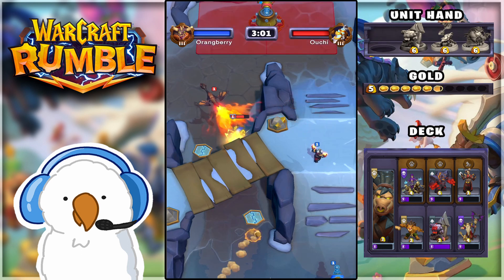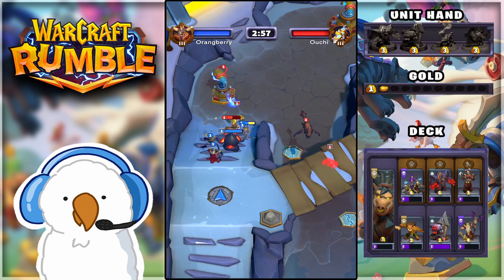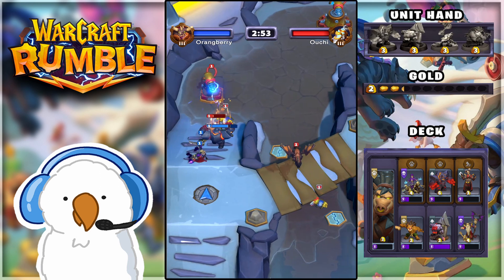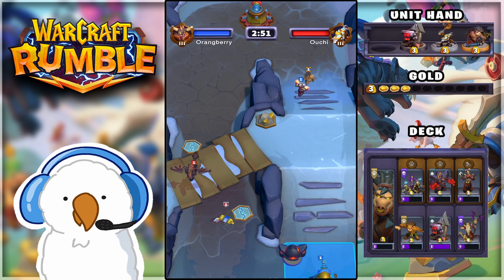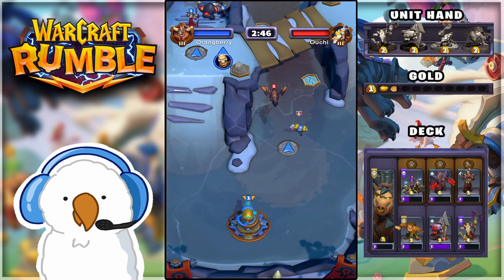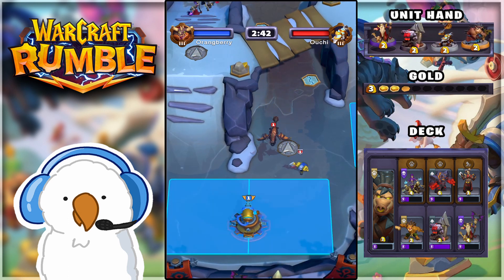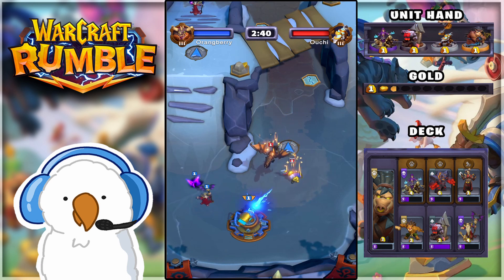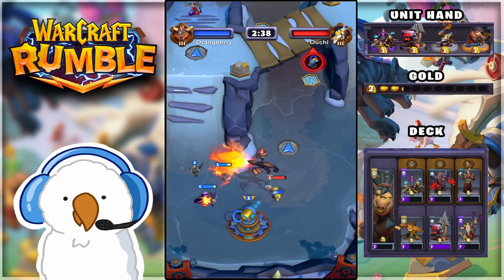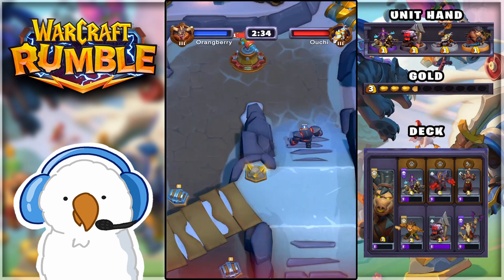That dragon is going to be a little issue and I need to be very careful. The Tyrion Forgering and the dragon wiped my mid lane army straight out. But my forces are making their way to the main base and secondary keep — that giant was super cheap thanks to my commander. I'm placing the Necromancer on the back line to summon two guards, distracting the dragon, and we got him out of the sky.